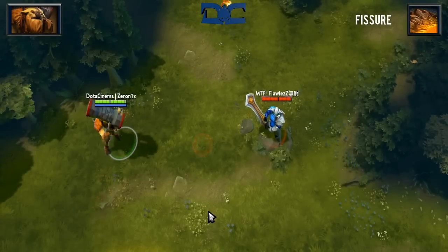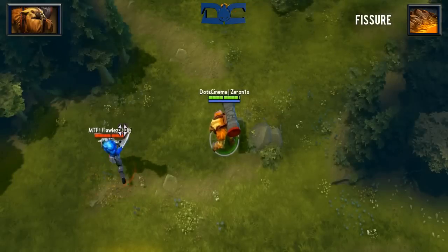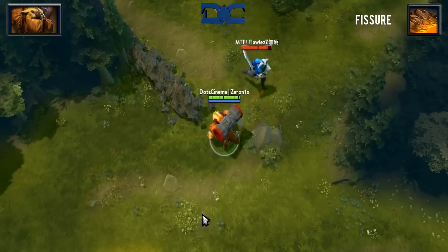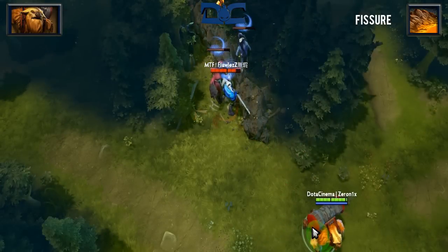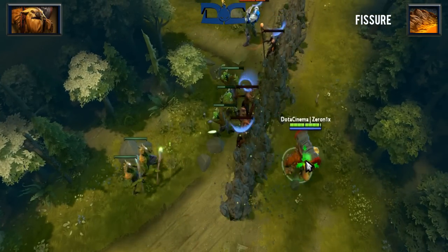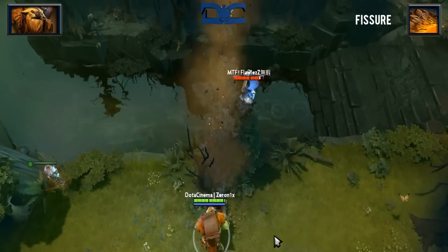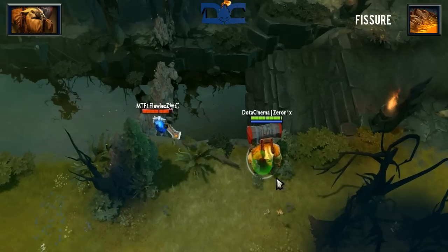Fissure is absolutely game-breaking if used efficiently. When used, it will create a 1200 range wall in a line. Units standing within 225 AOE of the wall itself will be stunned for 1.75 seconds and take 275 damage. Arguably the most powerful aspect of this skill is that if positioned correctly, you're able to completely block enemies off, netting an easy kill.